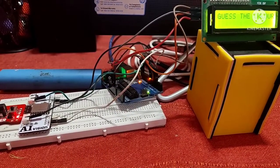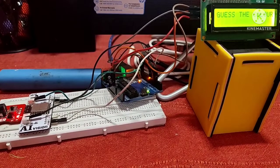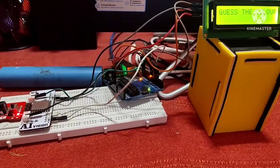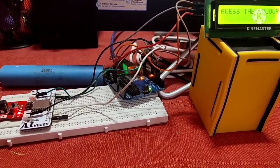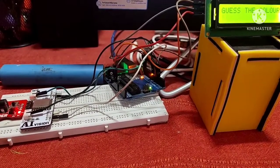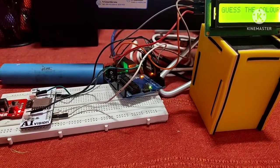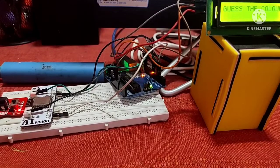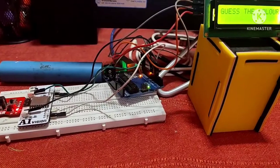I have trained my AI vision blocks for the 4 different colors, and each port of my AI blocks is defined for one specific color. I have also programmed my Arduino in such a way that after every 2 attempts it changes its favorite color, and according to the inputs it receives from the AI blocks, it automatically shows the result on the LCD.